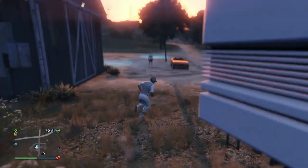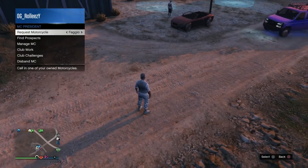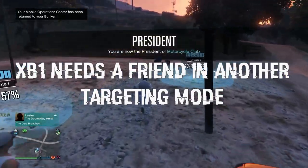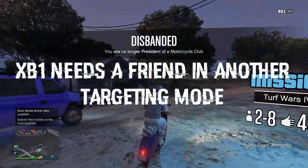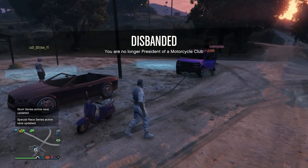What you're going to need: if you're getting a car, you need an MOC with the personal vehicle storage and a vehicle inside — doesn't matter what it is, you're not going to lose it. You need the ability to sign in as an MC, and you want to call up a Faggio from a 10-car garage — not from the clubhouse, make sure it's from a 10-car garage. Your friend also needs the ability to sign in as a CEO or MC.